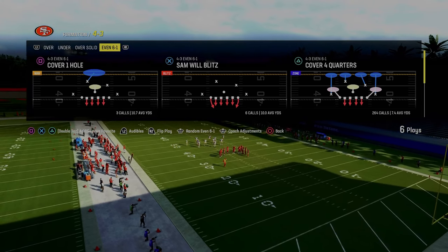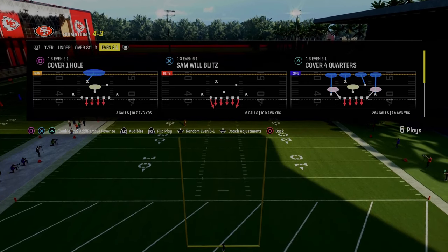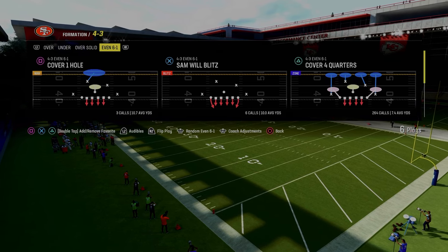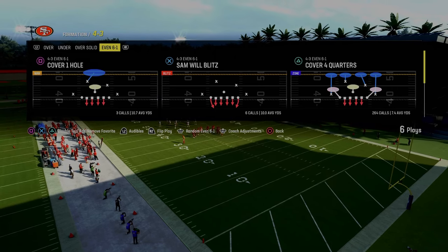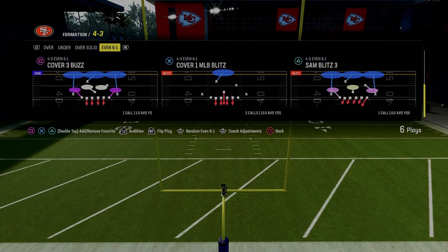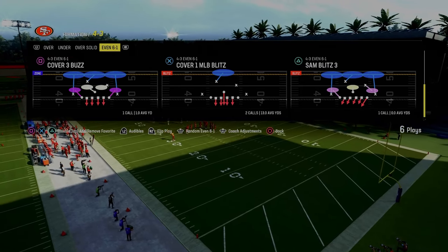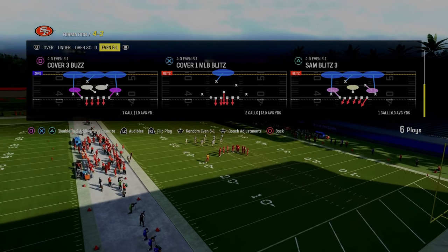How to blitz, how to stop the run, but really how to adjust behind your pressures to the most popular formations in the game. We spent over two hours teaching everything we know about how to stop different formations. If you want access, join the Patreon for only $10 - it gets you access to our dollar defense with the Kansas City Chiefs playbook, plus all of our offensive and defensive ebooks. We've got over 15 ebooks updated throughout the year. The link's in the description.